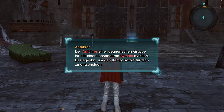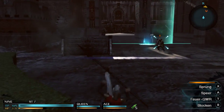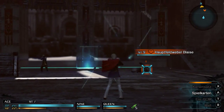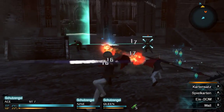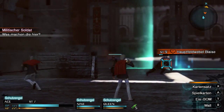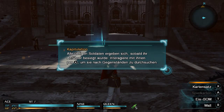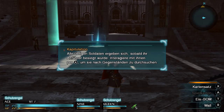Anführer: Der Anführer einer gegnerischen Gruppe ist mit einem besonderen Symbol markiert. Besiege ihn, um den Kampf sofort für dich zu entscheiden. Ich wechsle mal vielleicht auf Ace zurück, weil der die Fernkampfangriffe hat. Die kämpfen mit — das ist sehr schön. Und Sieg! Kapitulation: Alle übrigen Soldaten ergeben sich, sobald der Anführer besiegt wurde. Interagiere mit ihnen per A, um sie nach Gegenständen zu durchsuchen.